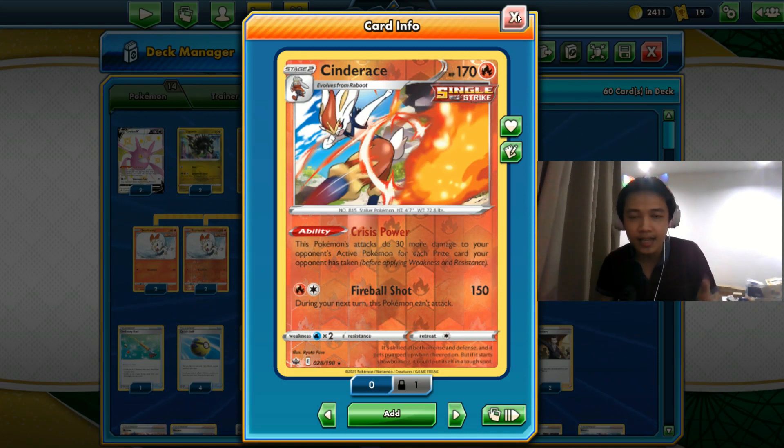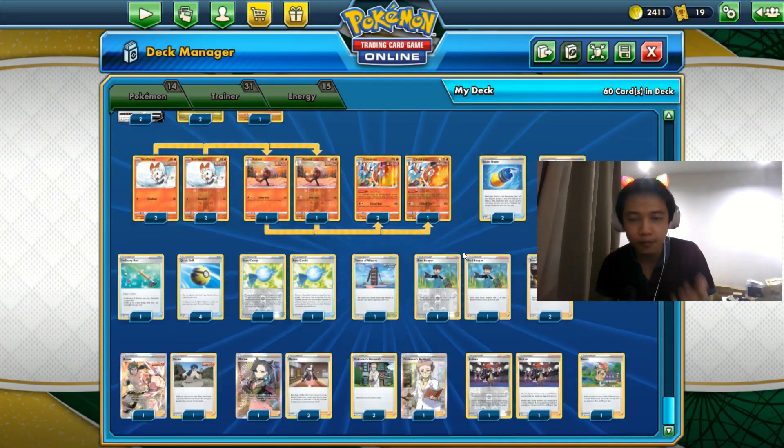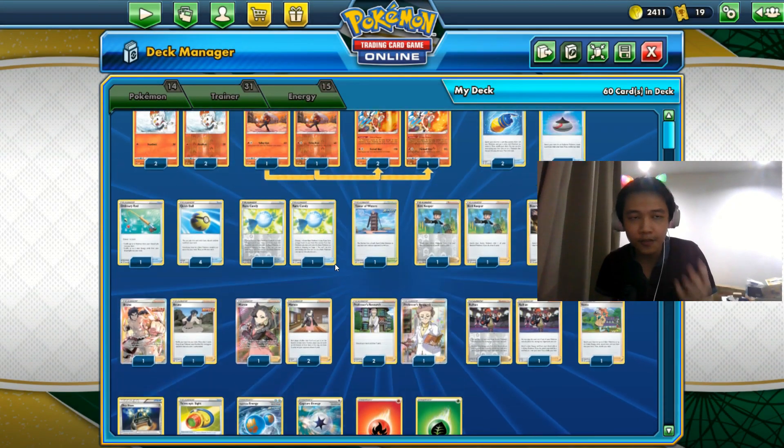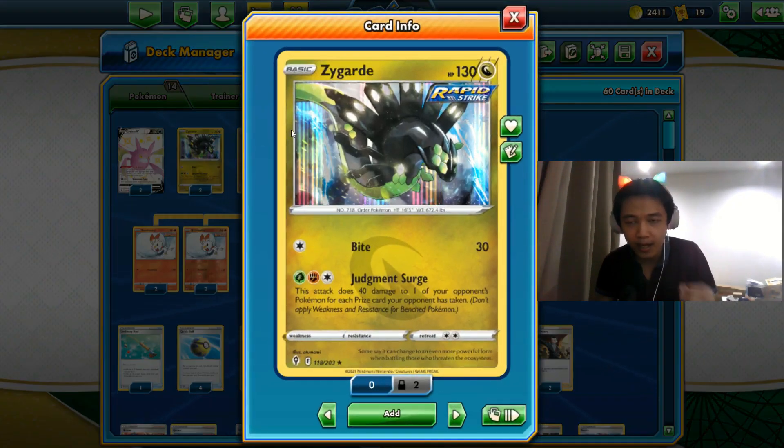We have Raihan in this deck to fast-charge Cinderus and Zygarde. After fast-charging your Zygarde with that extra Grass energy from the discard pile using Raihan, all you need to do is attach a Rapid Strike Energy from your hand and you're good to go for the three-energy attack cost of Judgment Surge.